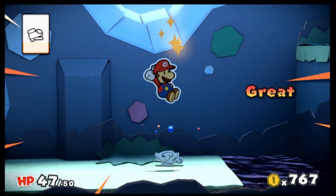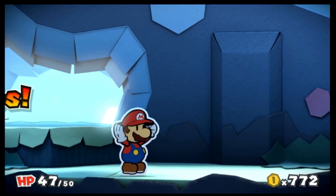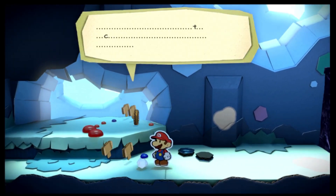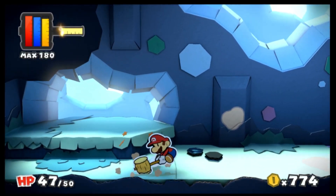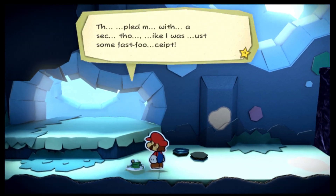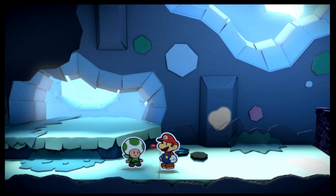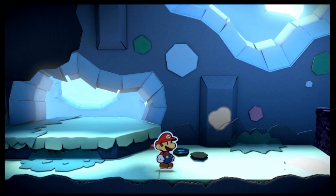Nothing a jump won't fix. There we go. Next save block I find I'm calling it, because even with all that skipping it's probably not going to amount to too much. I might need to hammer this guy — there we go. His dialogue's all messed up: 'They crumpled me up without a second thought like I was some fast food receipt.' Look dude, paper Mario has never been about being made of paper.